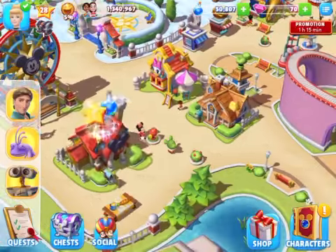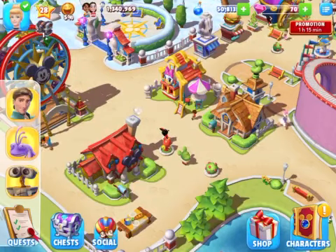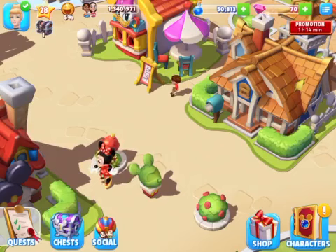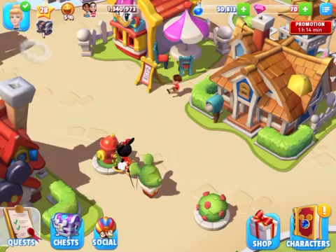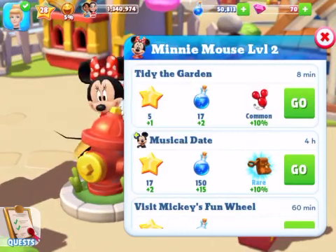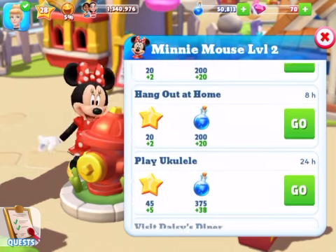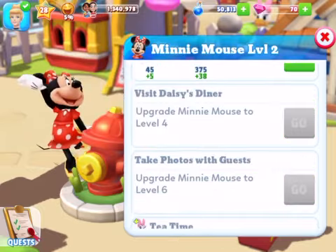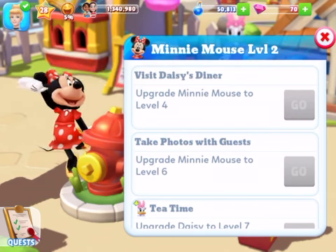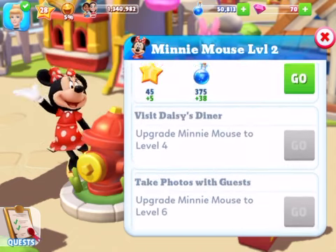Okay, so is that it? Is that all of Minnie's tasks done? I think it is — one big masterpiece she wanted to do. That's pretty much about it, that's all of Minnie's quests completed. So she can just level up now. She's going to level up and see Daisy — level four is Daisy.